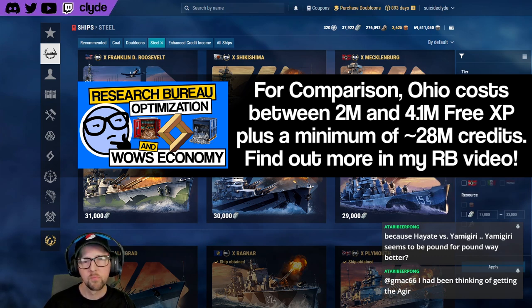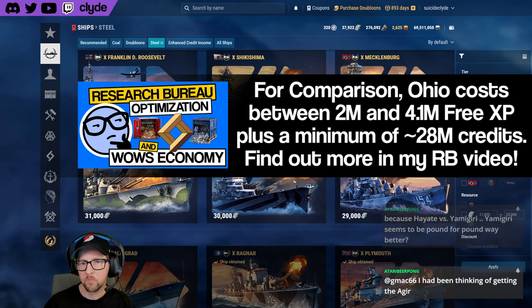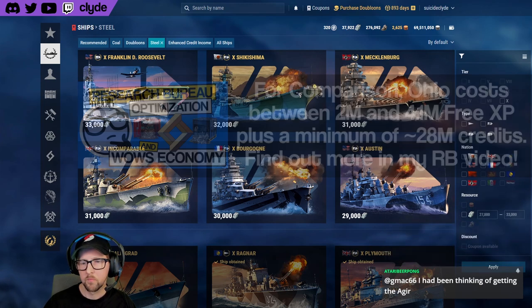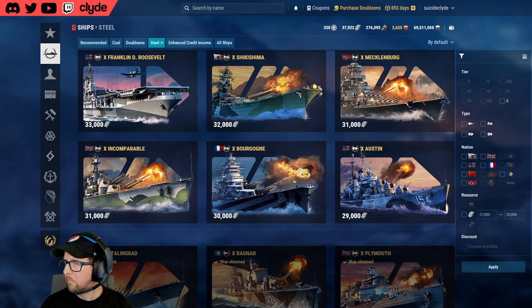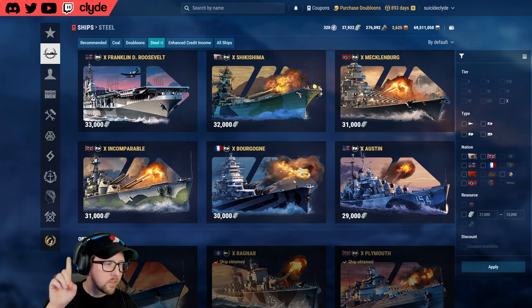Similar analogs like Shikishima cost 32,000 steel. You can't even free XP to Yamato for that amount. Missouri was similarly priced for free XP back in the day. That's a world that doesn't exist in this economy anymore — it's all research bureau all the time.